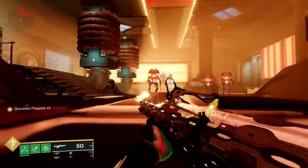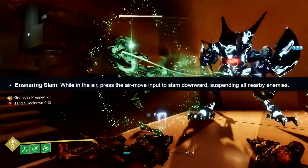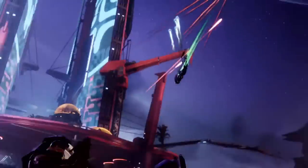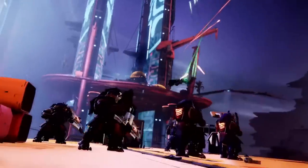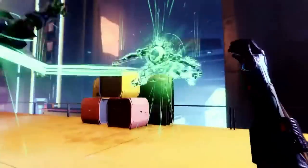As for the Hunter aspects, you have Ensnaring Slam: while in the air, press your air move input to slam downward, suspending all nearby enemies. It's kind of like Shatter Dive for stasis, but with less setup. With Shatter Dive you had to freeze enemies first, get above them, then slam down. With this it seems like you just jump above them, slam down, and suspend everyone. Suspend does seem very powerful.